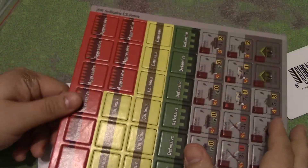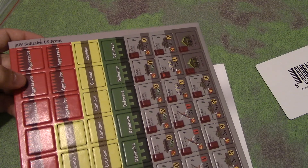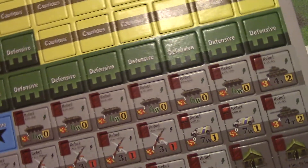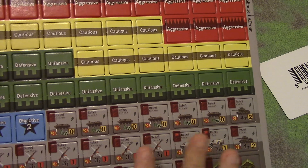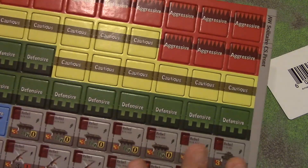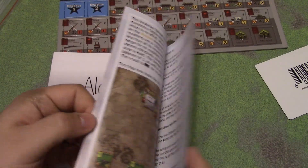The counter sheet has aggressive, cautious, defensive options, and some additional vehicles, plus Objective 1 and Objective 2. The counters look exactly like normal counters. This is something I wanted to share about the solo game — this system allows you to play all the scenarios with the solo system, so it's not limited to just these scenarios. So you get the solo system with counters and instructions.